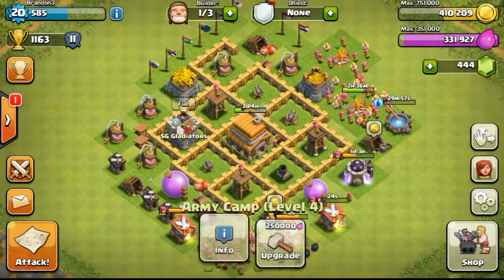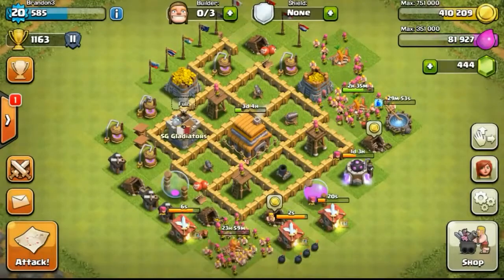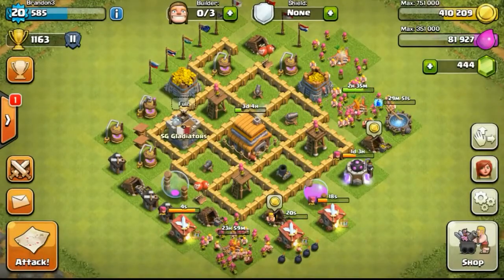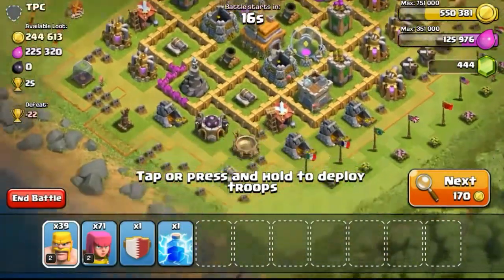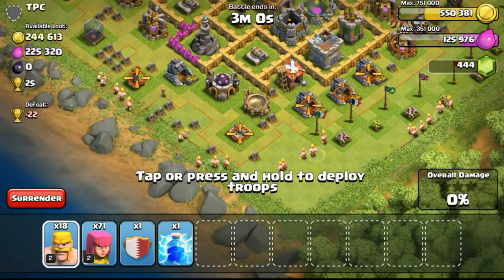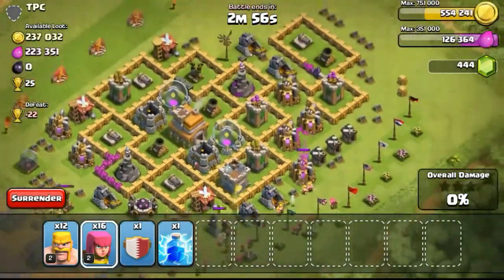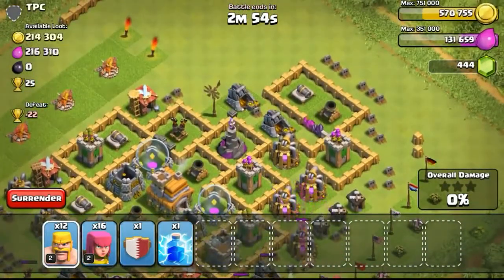Back to the video — as you can see I've gotten my spell factory to level 1, and started to create my first spell, the lightning spell. I'll probably use it next time, but not now since it's only level 1. This particular base that appeared has 250,000 resources again — it's a dead base at town hall 7.